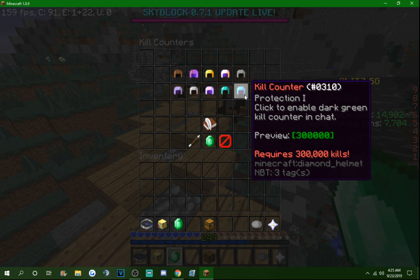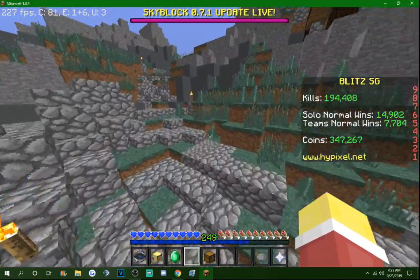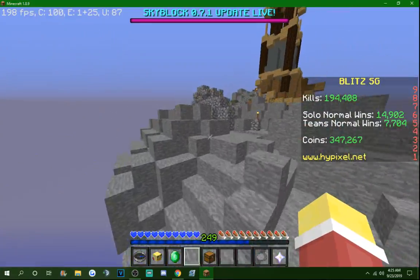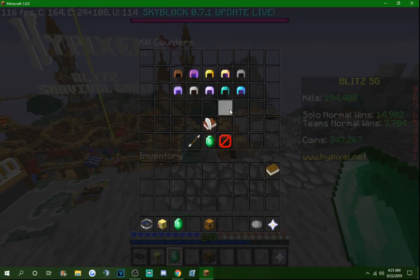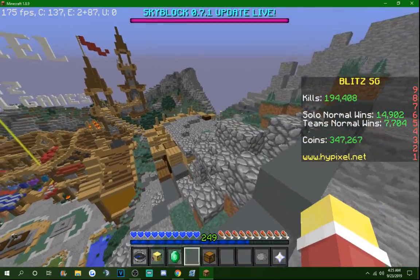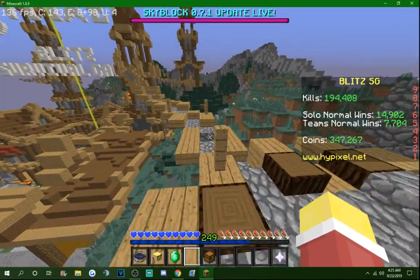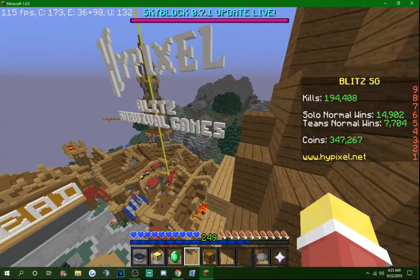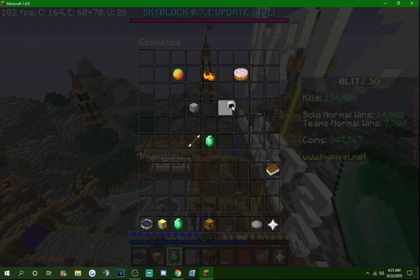Dark green. This one has kind of a finality color to it, and green is kind of my favorite color — it's also my last name. So it's funny that this is the last kill counter. I don't know if Sir Hunt made it like that on purpose, as a hint towards me probably being the only one who will ever hit it, because next year I'm going hard with playing this.